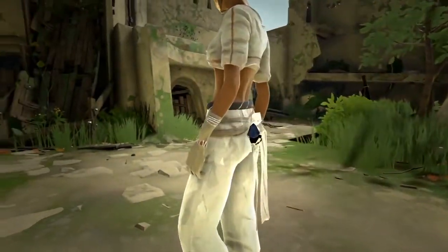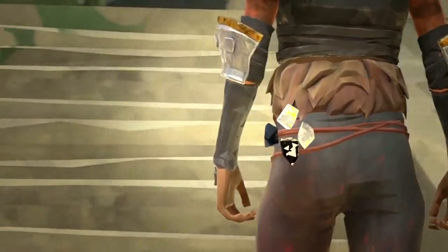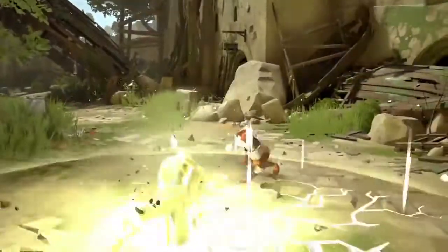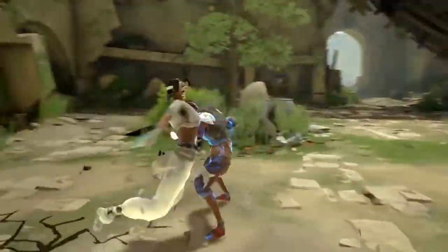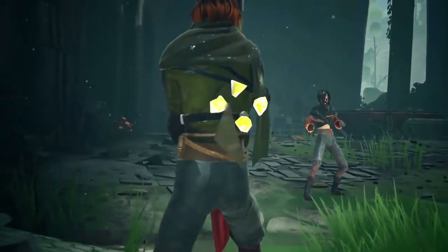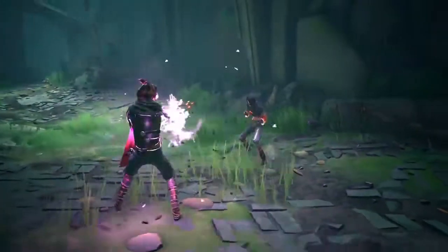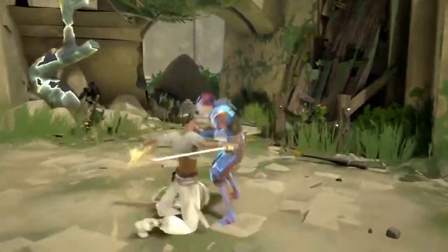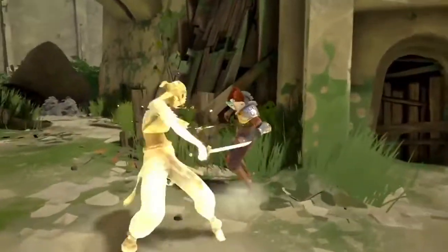Tension Shards. Originally created for the Imperial Guard of the Adol Empire, these essence-infused crystals absorb tension — the unseen energy generated during combat. Once filled, the energy stored in these Tension Shards can be used to unleash powers or unfold weapons. The energy within the Tension Shards can be channeled with devastating results.